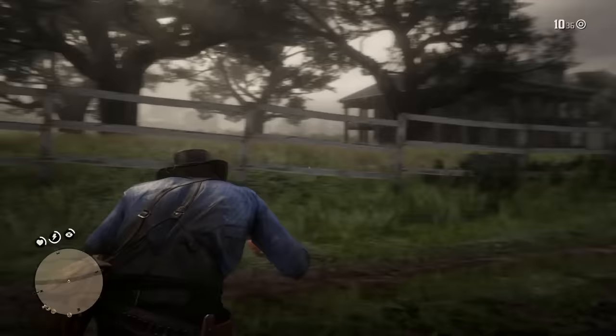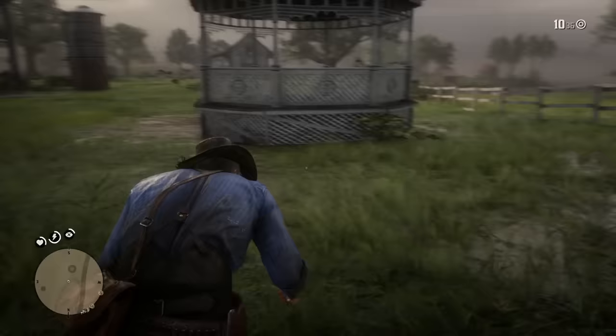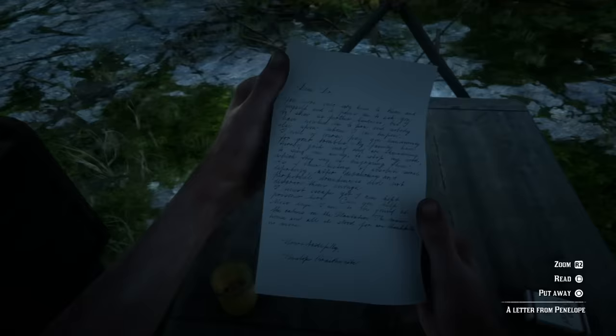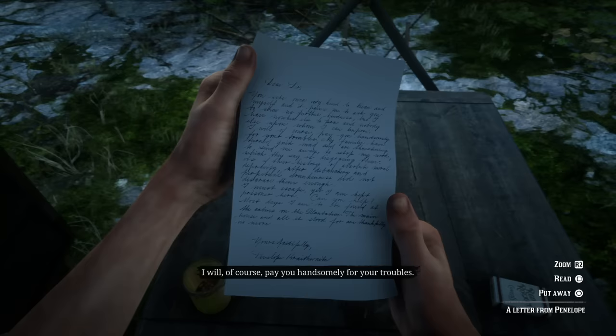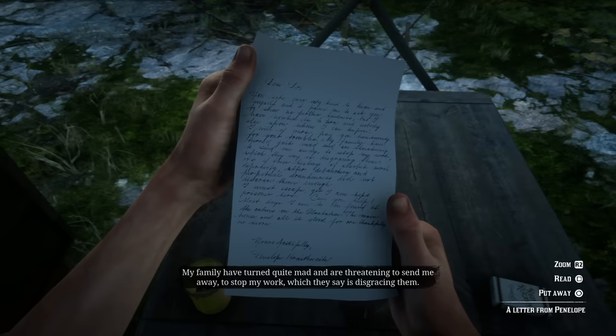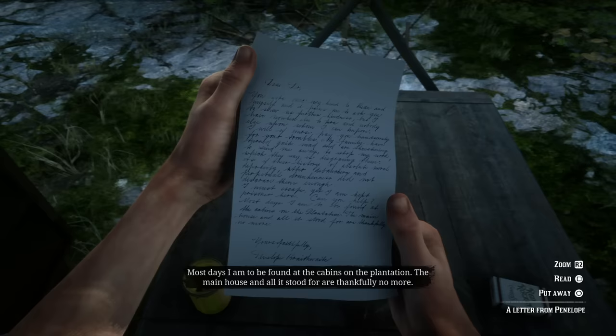Now let's talk about that secret mission in chapter six. If you complete one mission in chapter six, you'll actually get a letter from Penelope asking for your help in escaping the state of Lemoyne so she can get away with Bo once and for all. The letter reads: 'Dear sir, you were once very kind to Bo and myself, and it pains me to ask further kindness, but I have nowhere else to turn. I will pay you handsomely for your troubles. My family have turned quite mad and are threatening to send me away to stop my work, which they say disgraces them — as if their history of moral depravity, debauchery, and perpetual drunkenness did not disgrace them enough. I must escape yet I am kept prisoner here. Can you help? Most days I am to be found at the cabins on the plantation. Yours faithfully, Penelope Braithwaite.'